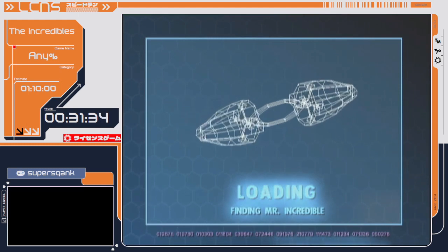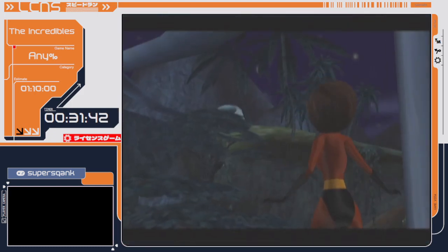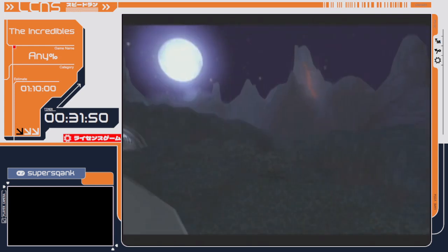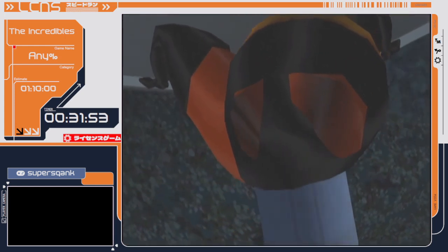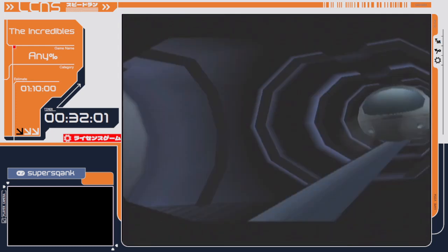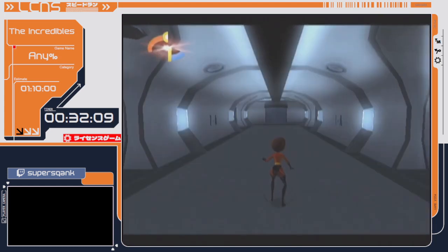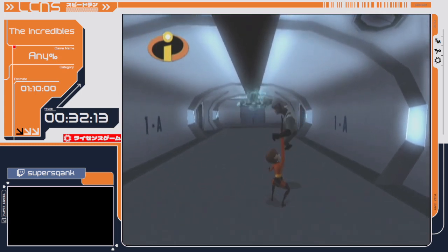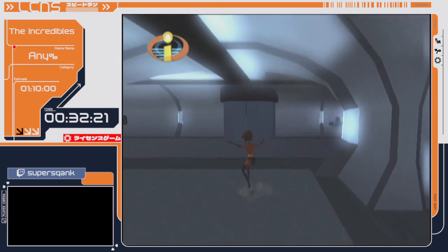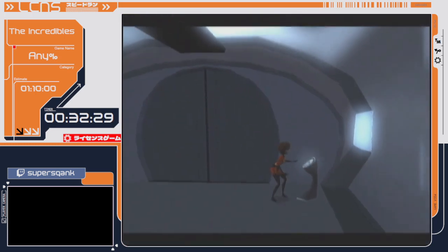Now here we have the next Mrs. Incredible level — Finding Mr. Incredible. This level is quite long casually, but we have loads of skips in a speedrun which cut it down tremendously. A funny thing you can do in this level is you can look inside Mrs. Incredible. Here I'm going for a skip — I'm lining up my camera and trying to hit one enemy into another enemy. It worked. Normally that enemy at the back will activate a trigger and then I have to fight some enemies and hit switches, but if I throw that first enemy into him that skips that completely, saving a decent amount of time. But you only have one shot at it.